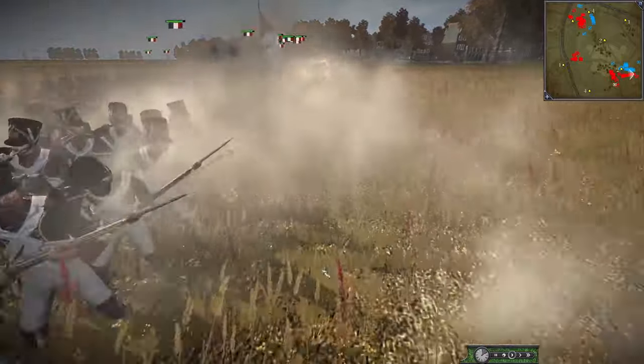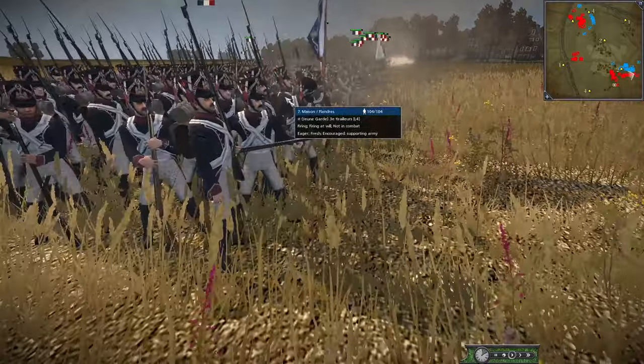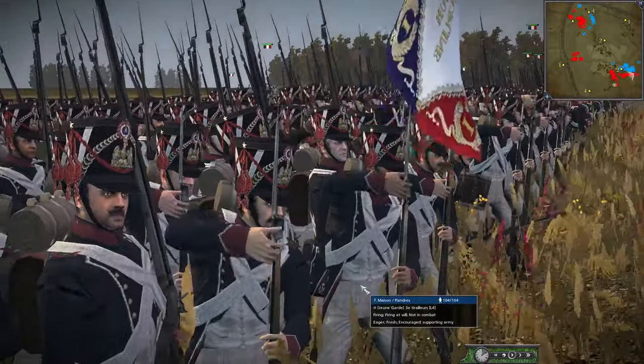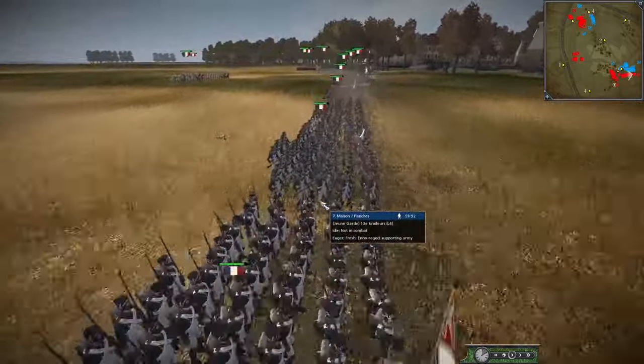The first shots of the battle — the Young Guard is advancing. Arguably some of the best uniforms in the mod; they look absolutely gorgeous. Maison is here with the Young Guard pounding on, though historically Maison was actually in Flanders defending it. He works quite well for balancing though — he can bring a lot of Young Guard but not a lot else, just some veterans and weaker units.